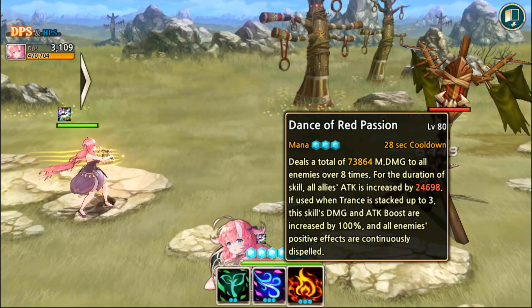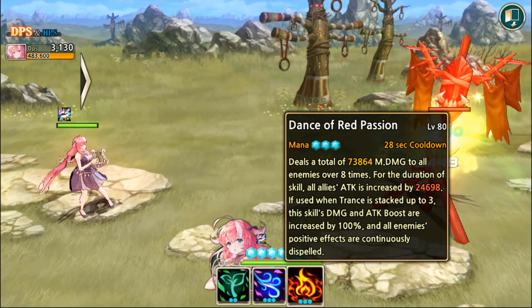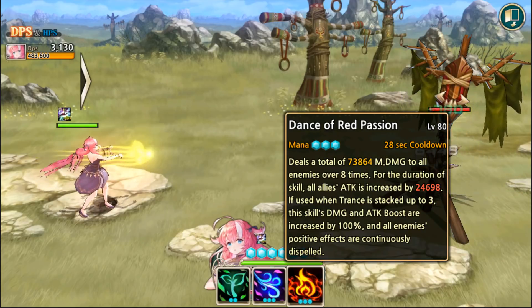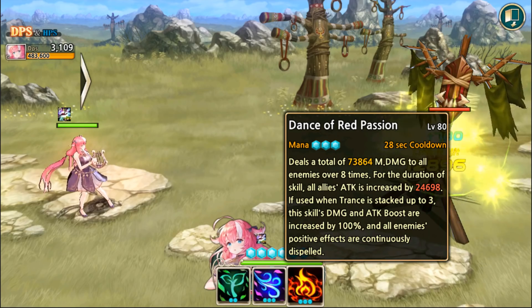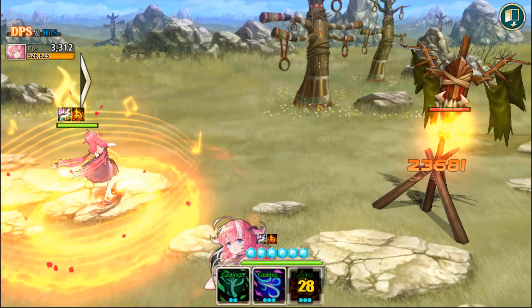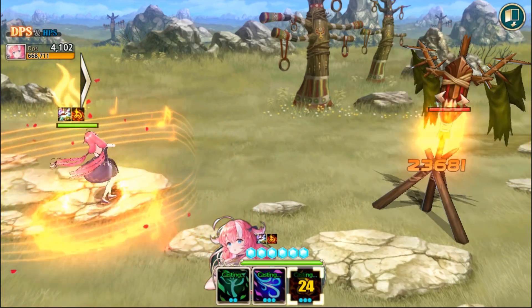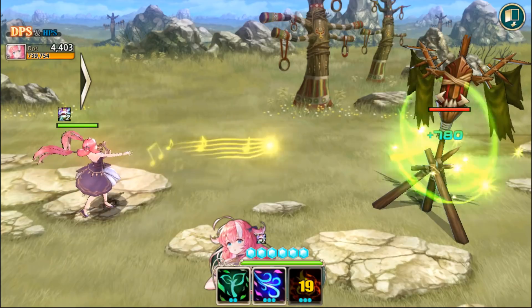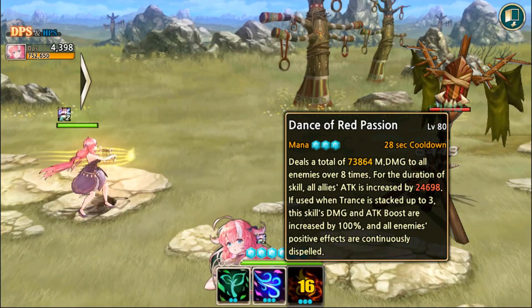It damages over eight times while giving allies an attack boost. At max trance, the damage and the attack boost are increased by 100%, and all enemies' positive effects are continuously dispelled. So every time she does this burst, you can see that ring going — enemies are getting dispelled — and you can see the damage is happening to the dummy as well. All enemies continuously dispelled!